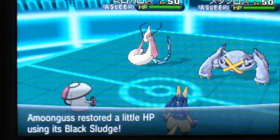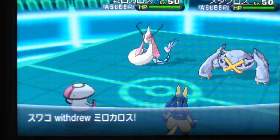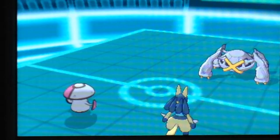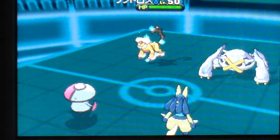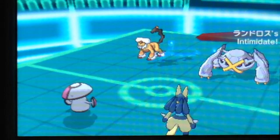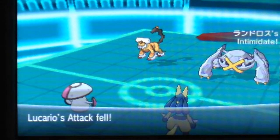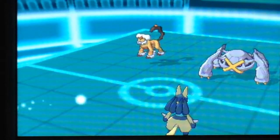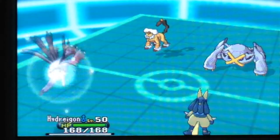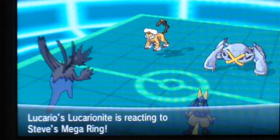A recovery item is going to heal my Amoonguss just a little bit. He goes and withdraws his Milotic, replacing it with a Landorus-type thing — it's a ground type. He pushes that back in again, and we get minus two attack onto Amoonguss and minus one attack onto Lucario. He doesn't know this is my Special Attacker.